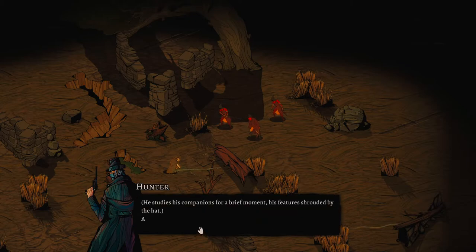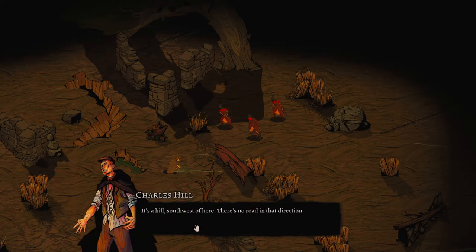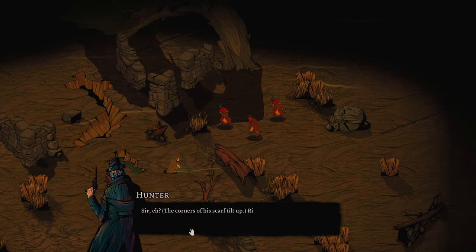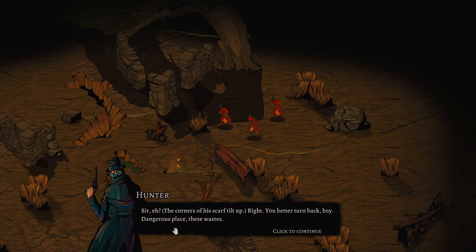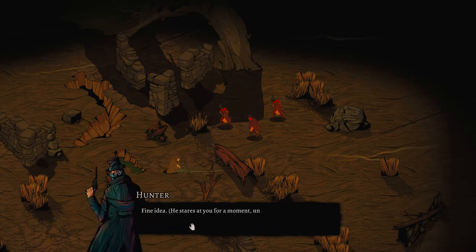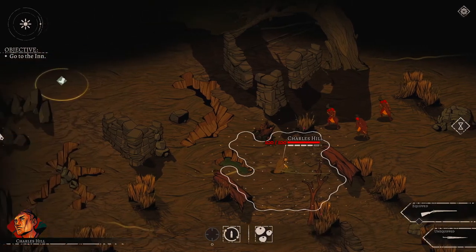The hunter NPC dialogue: 'Strange companion for a weak woman. This future is shrouded - we're looking for a place called The Crown, a hill southwest of here. No road in that direction, but you won't miss it - no other landmark for miles.' The hunter mentions it's more dangerous in these parts, advises turning back. He lifts his bandana and spits.